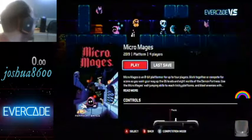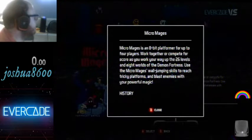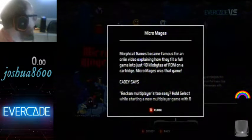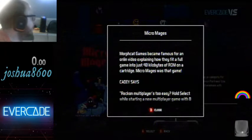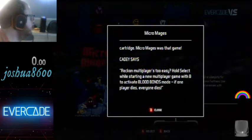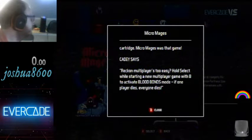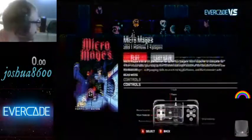Micromages is an 8-bit platformer for up to 4 players. Work together or compete for score as you work your way up the 26 levels and 8 worlds of the Demon Fortress. Use the Micromages' wall-jumping skills to reach tricky platforms and blast enemies with your powerful magic. Morphcat Games became famous for an online video explaining how they fit a full game onto just 40 kilobytes of ROM on a cartridge — Micromages was that game. Unfortunately right now I'm only one player.